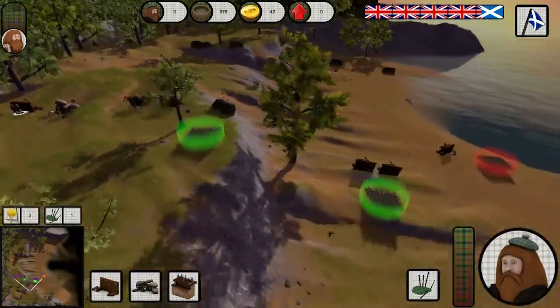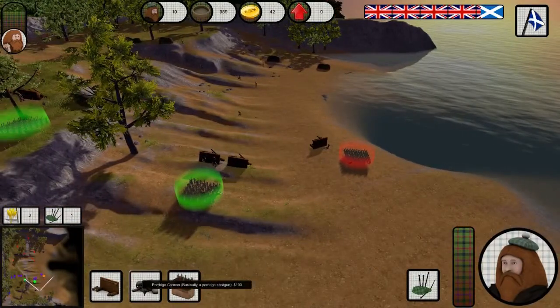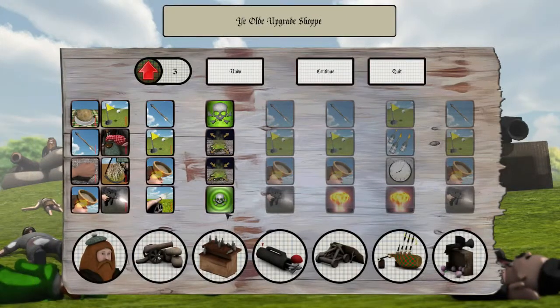Once you finish a mission, you get to go to a screen where you can upgrade your Scotsmen, your equipment and your defence. With each level you get around one to three points to assign, and it's very simple. That item you're looking at there is kind of like a whiskey table — you send a Scotsman to it, it starts drinking and throwing up, and that poisons other people that come within the vicinity of it.